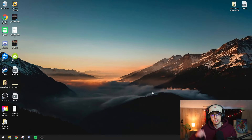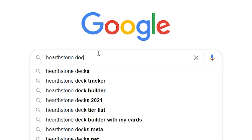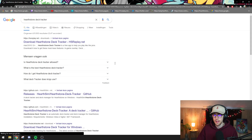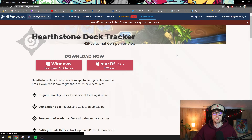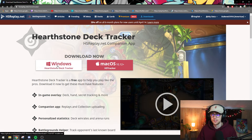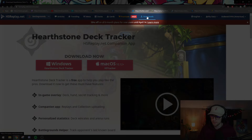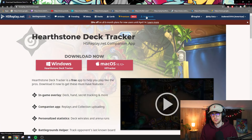Let's install it first. If you want to download it, the first link in the description should bring you to the right page. You can also just open Google and look up Hearthstone Deck Tracker — first thing that pops up is HS Replay. When you're greeted with the HS Replay site, you'll instantly see a 'Download Deck Tracker' button. If you don't see it, there's a download button on the top right or in the middle. Just click that and you're brought to the download page.